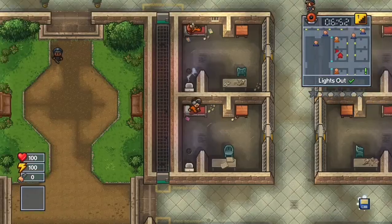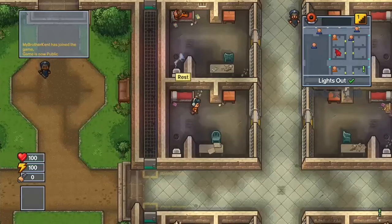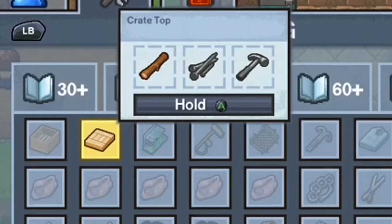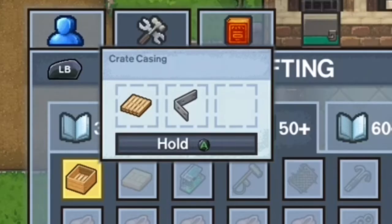The last way to escape is called The Last Post. Make sure to remember that this is multiplayer only and you can't do it without another person. In this you will need a crate, a crate top, and a postal address. To make the crate top you will need a hammer, nails, and timber. To make the crate you will need a crate base and a bracket.